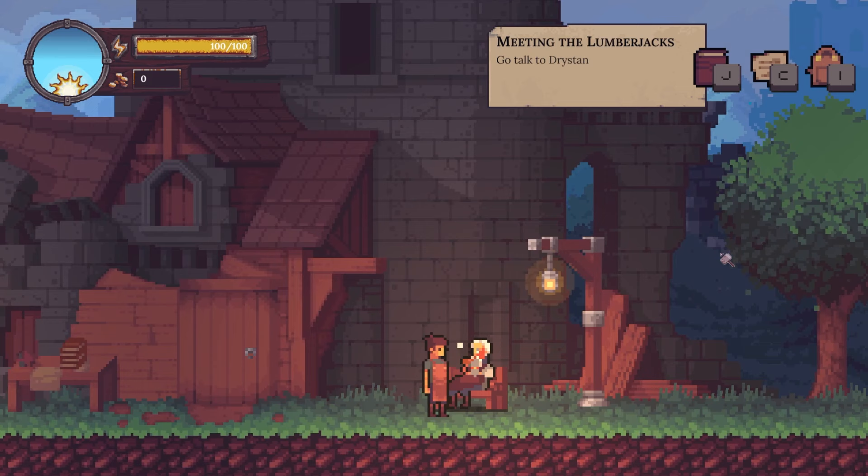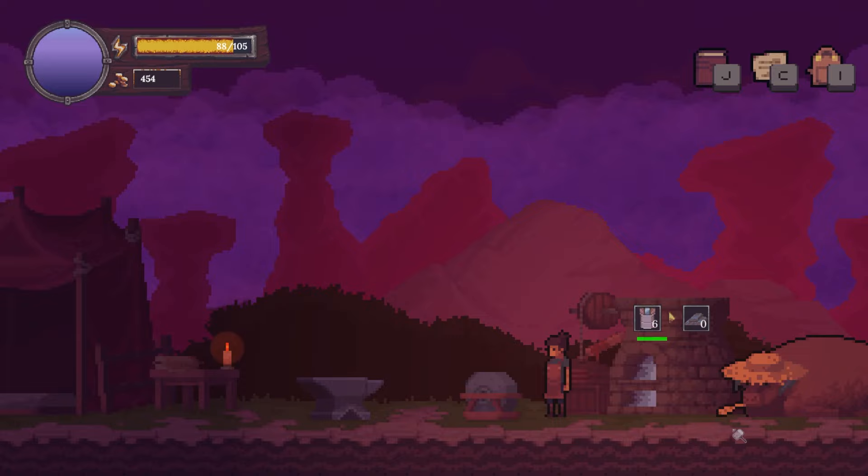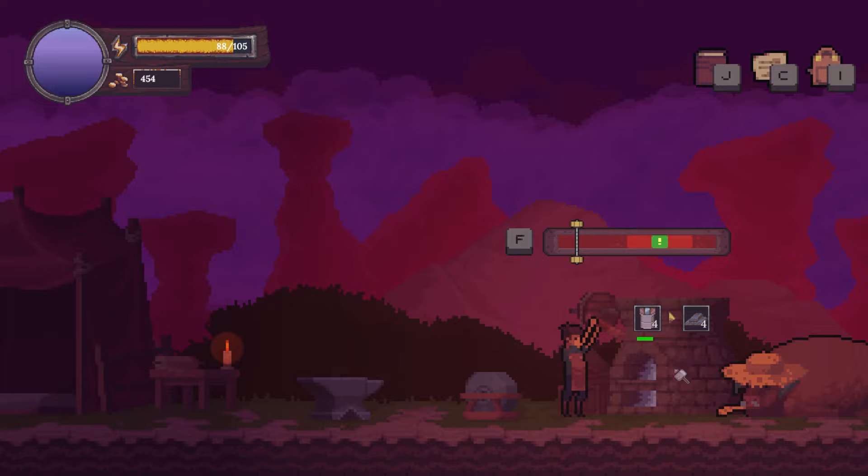Number 1, there's a smelting multiplier. You can add ore to the smelter and leave it alone while it processes, but you can interact with the bellows next to it to make the process faster and also more efficient. When you press F in the lighter red section, you'll produce a bar from your ore to speed things up. However, if you press F in the green section, you produce two bars for the price of one.